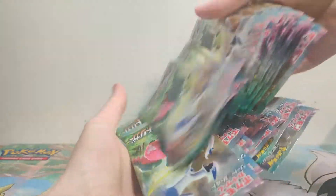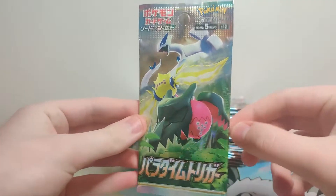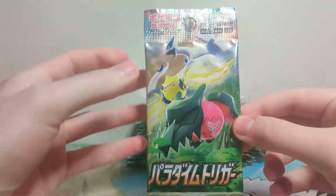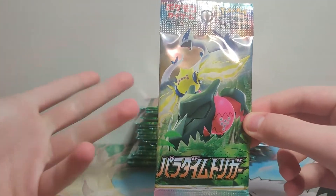We're gonna mix up the packs. Alright, all the packs have been mixed up. Let's look at the artwork real quick. We got Regidrago, Lugia, and then I don't know how to pronounce this guy's name. It's like Regielecki, I think that's right. But we're gonna get right into this.